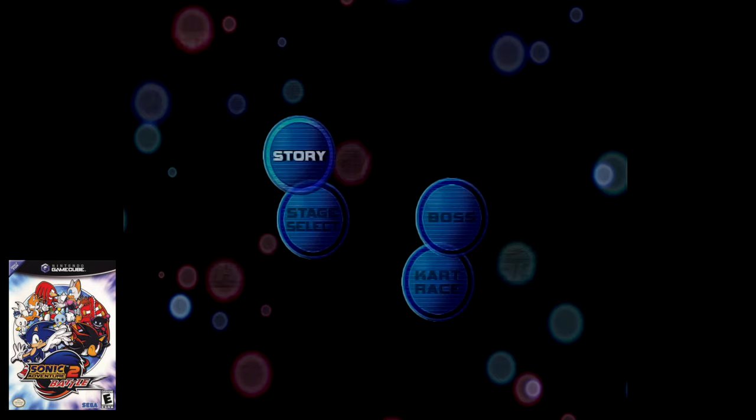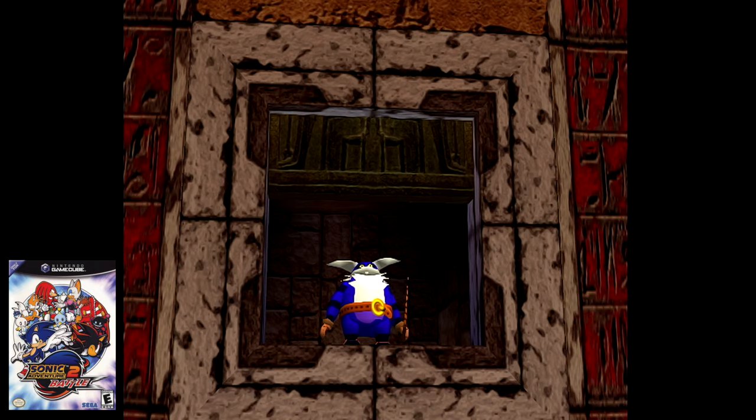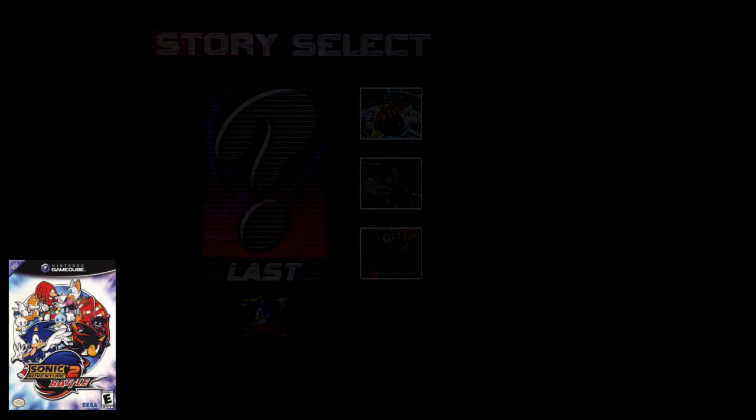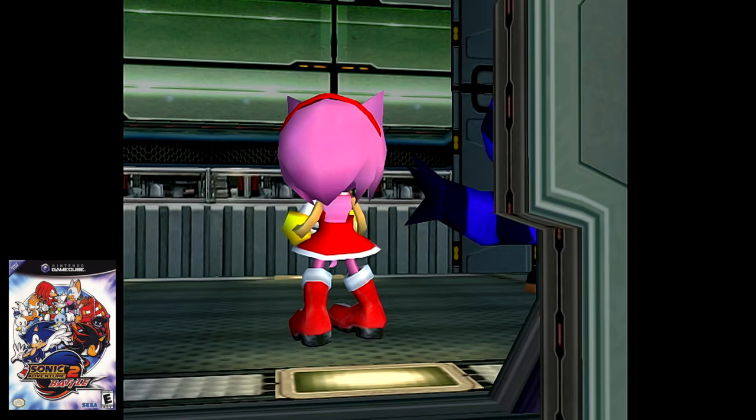Lastly, here's a comical easter egg. Go to the hero story mode and select the section where you face off against the Egg Golem. The cutscene begins with a door opening normally, nobody behind it. When you initiate this scene again, rapidly press the A button immediately and you'll be greeted by Big the Cat. Furthermore, if you go to the last story section and select the scene before BioLizard, rapidly press the A button and Big the Cat will run past Amy who's doing some monologue. Keep pressing A and he'll run past her one more time.